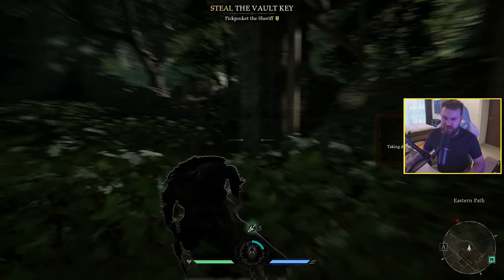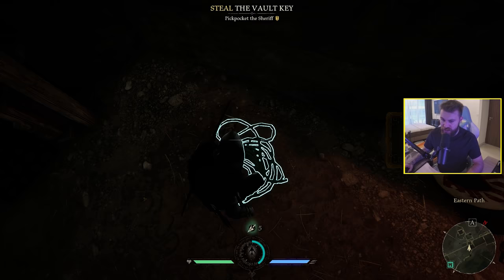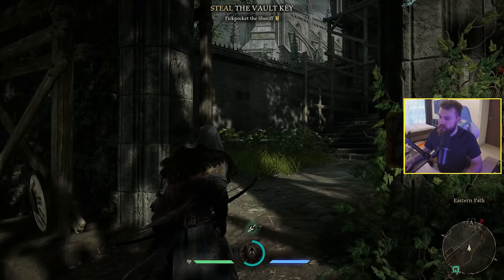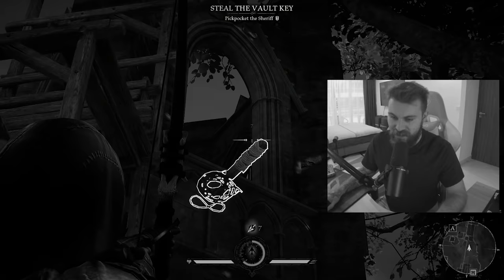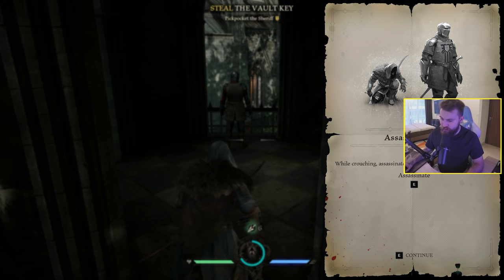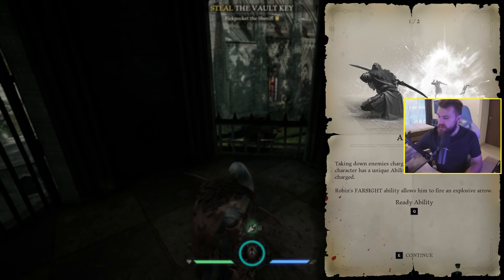There's a glowing thing here — shoot the ropes to lower them, press E to climb. Press E to assassinate — going up behind him. Brutal. Taking down enemies charges your ability meter; each character has a unique ability that can be used. Robin has Farsight as his unique ability. A big enemy has popped out now.